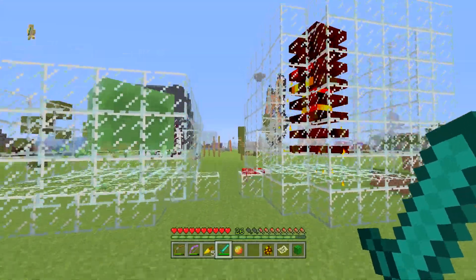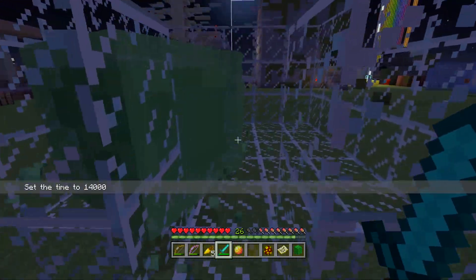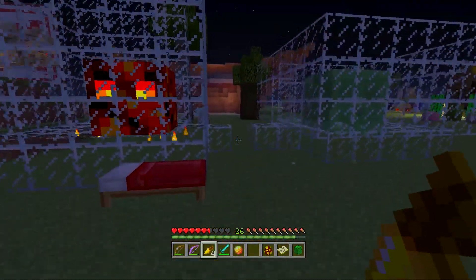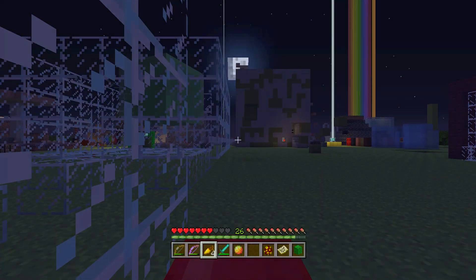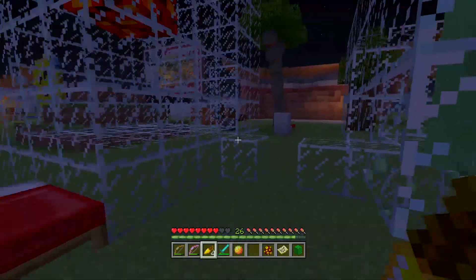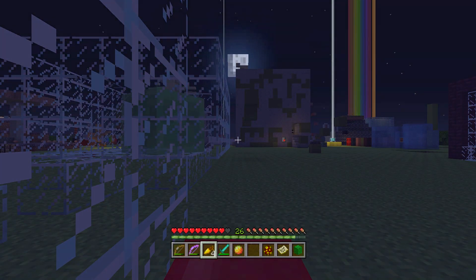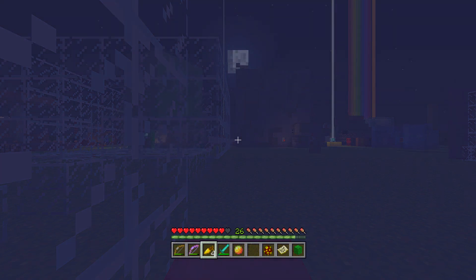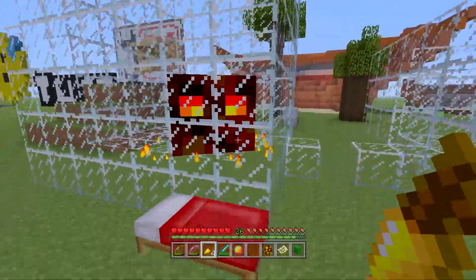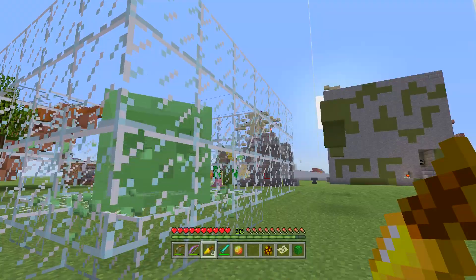The last fun fact involves quickly switching to nighttime. Even though both slimes and magma cubes are clearly hostile mobs — and I can prove that by walking in here and getting hit — they're not actually counted as hostile mobs for the purpose of sleeping. You can sleep right next to a magma cube or a slime and actually wake up successfully. This means you can sleep in your slime farm, which is something you can't do with most other hostile mobs in the game.